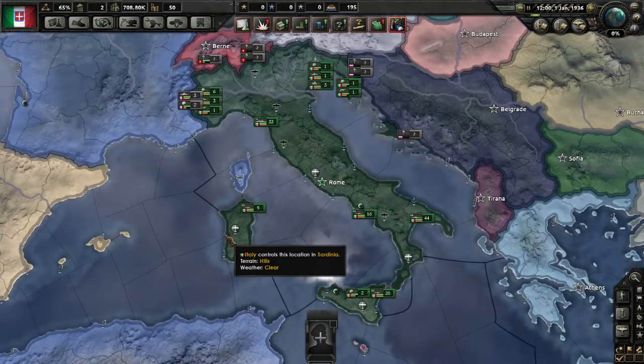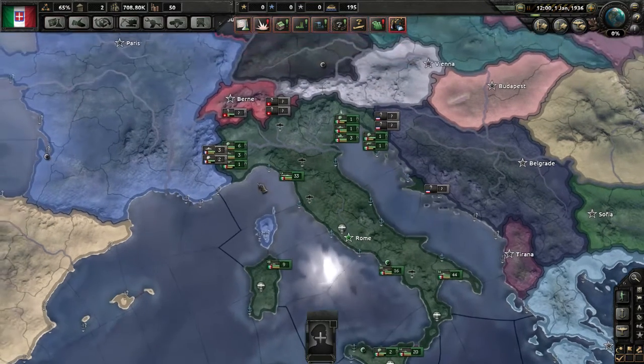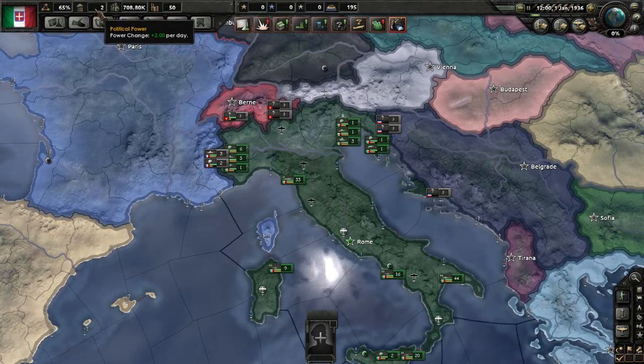We start as one of the richer nations — Italy. Their national unity isn't amazing, but national unity is your country's willingness to fight on while enemies are invading your territory. If they control over 65% of our country, based around victory points and land, we will capitulate — we wave the white flag. We've also got political power; I'll go into more detail with that later, but you can see it increases two per day.